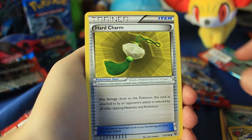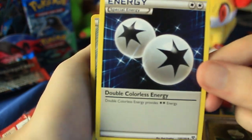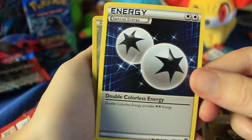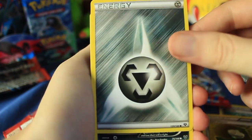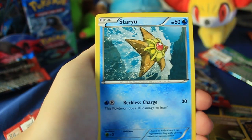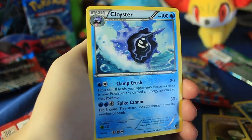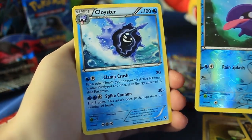We have Electrode, Hard Charm, Double Colorless Energy — I wish some of the theme decks came with this, it would have been so useful when I was playing online. Another Energy right there, a Steel Energy. We've got Inkay, there's a Slugma, Pansage, Staryu. Reverse holographic is a Shellder alongside a Cloyster — look at that combo right there, pretty nice.